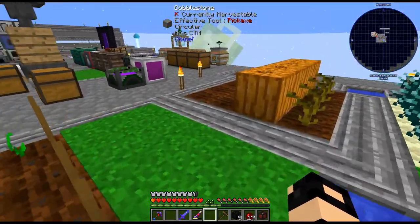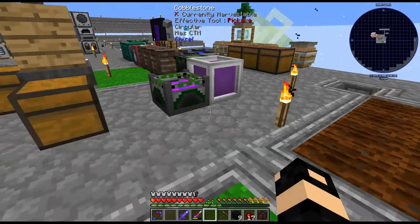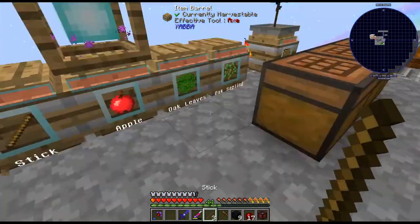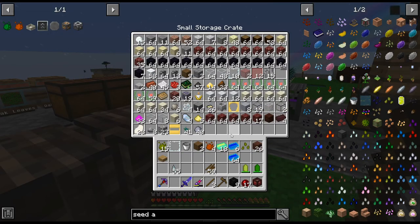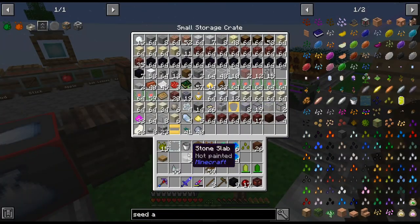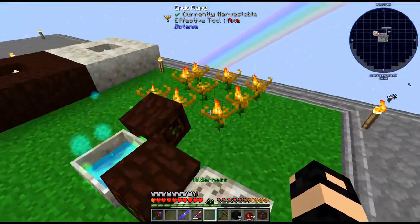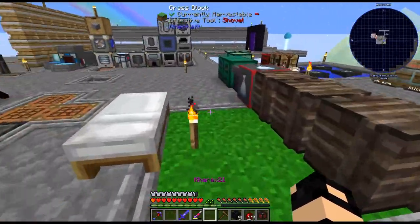So I went ahead and crafted up these Inferium Seeds. Crop sticks from AgriCraft - let's go ahead. I'm pretty sure these work on these but I could be wrong. I'm assuming this is kind of similar to the crops in IC2 that we've been doing in GregTech New Horizons. So we'll let those grow. I do need the seed analyzer thing. Seed analyzer - should have that. I need a stone slab - I think I have like one, or did I chuck it over the side?